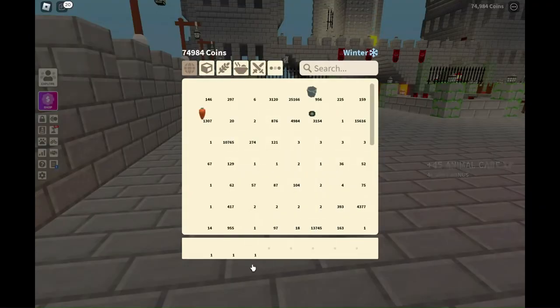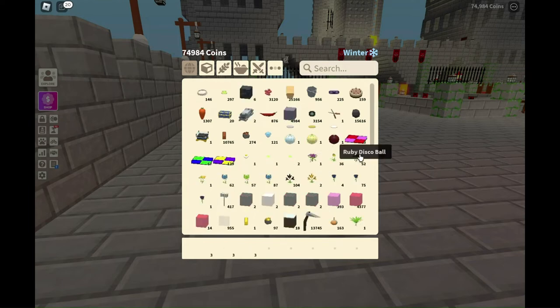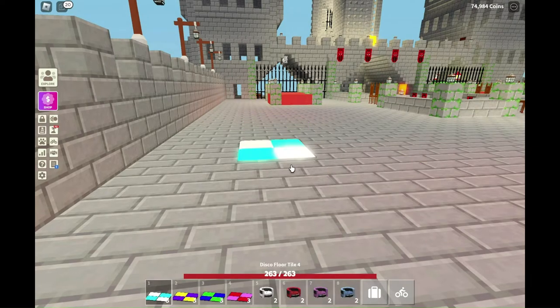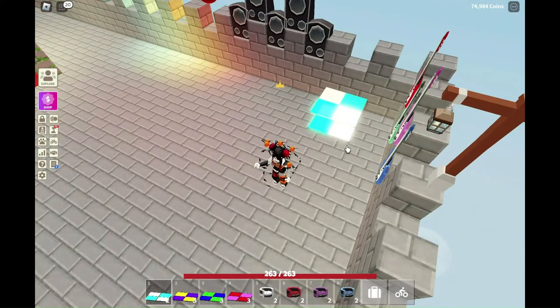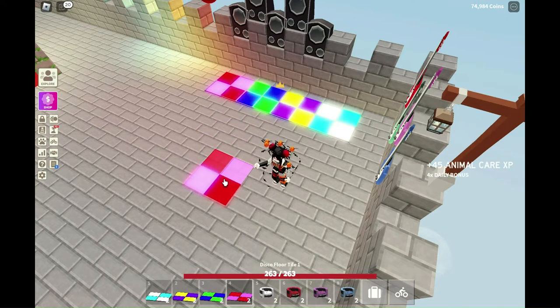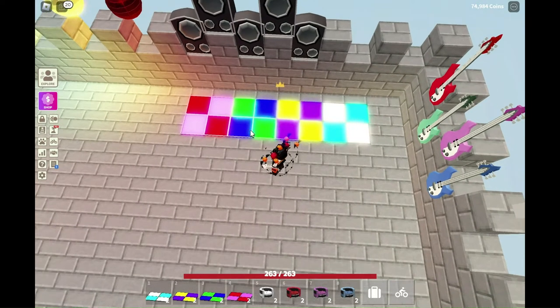Let's look at the dance floor and lounge chairs. I'll put the tiles down: there's the cyan and white, the purple and yellow, the green and blue, and the pink and red. I like them — they're pretty. It would have been even nicer if the tiles had flashing lights on them like an actual disco floor, but they're still nice.